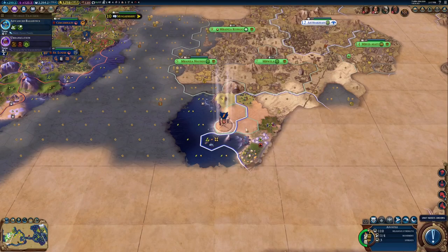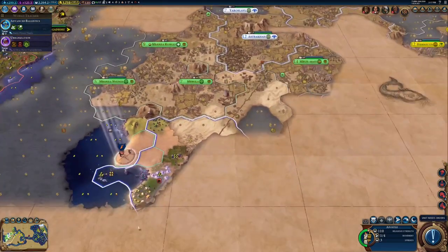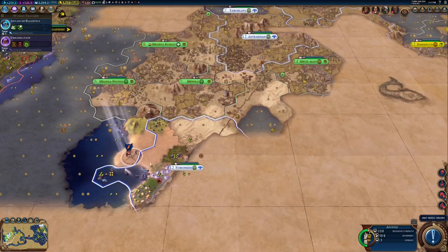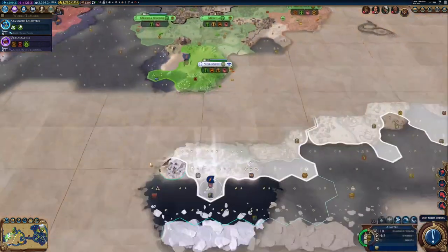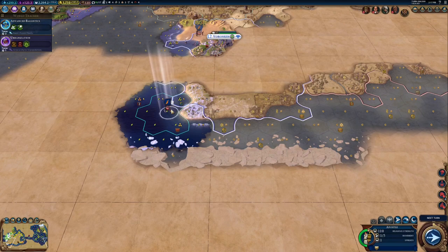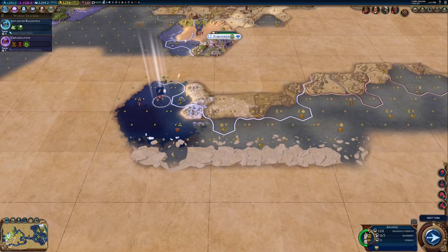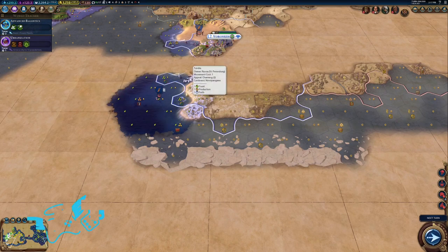Nope, we still have another thing to do. We've got this guy here. He hasn't quite explored everything just yet. Let's send him into the continent, see what we find. This guy can keep circling for now. Alright, now we're done.